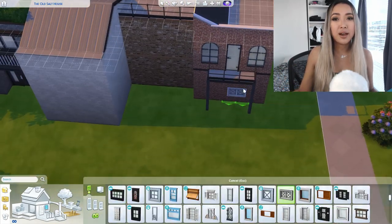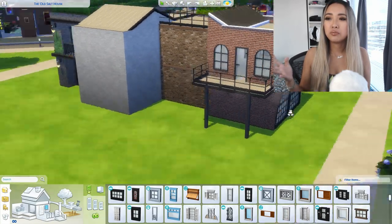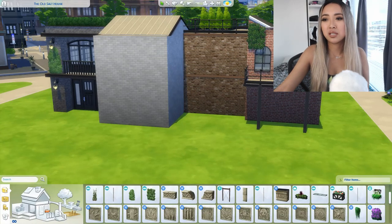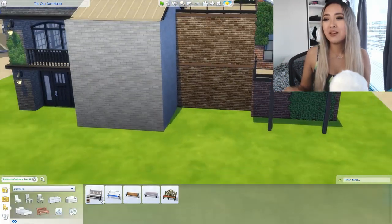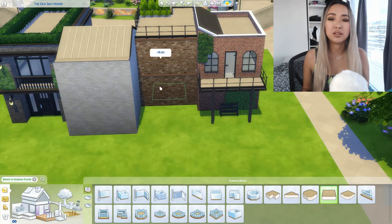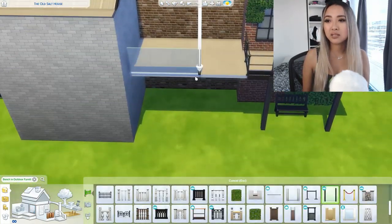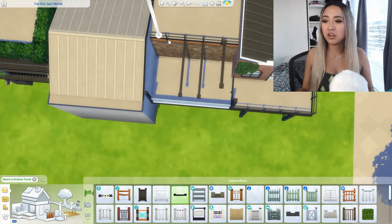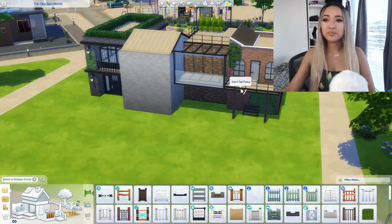I feel like pretty much everyone uses a reference photo at least once, unless they're a genius who can come up with house designs all the time. I always specifically love building the backs of homes because that's where the creativity comes out and you can make up exactly what you want. We're about a third of the way through the video so my voice has made it that far.